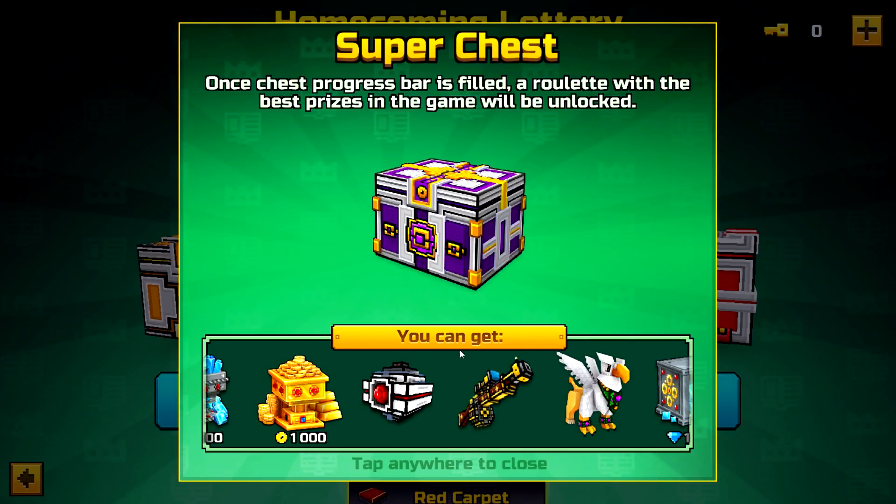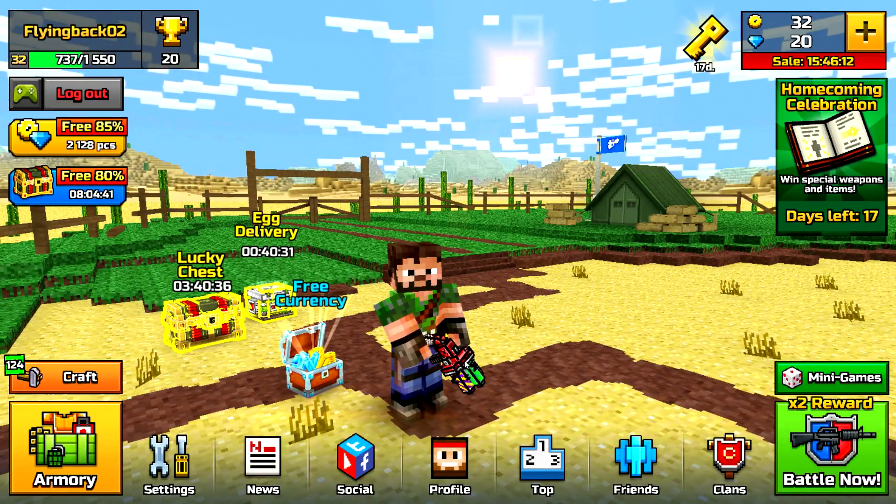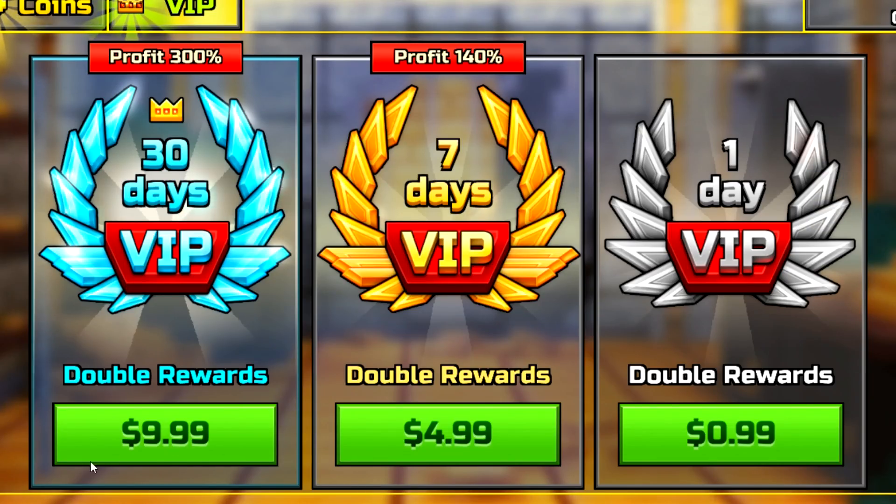We have 3 or 4 new chests, they have the same things in them basically. They're really hard to get — you have to spend quite a bit of money, like 20 bucks for that I think. And now we have VIP which also costs quite a bit of money.